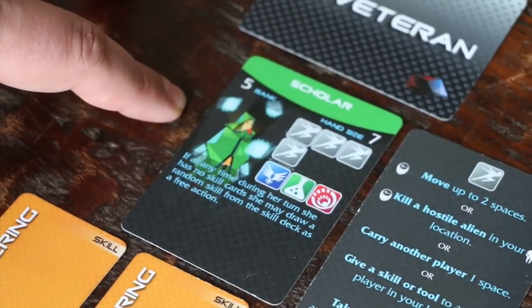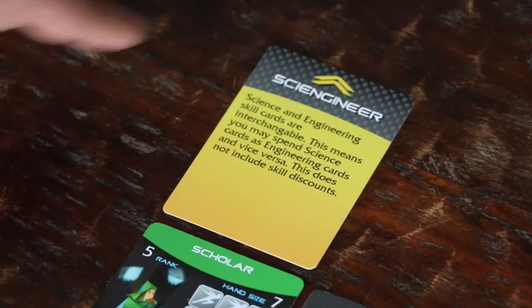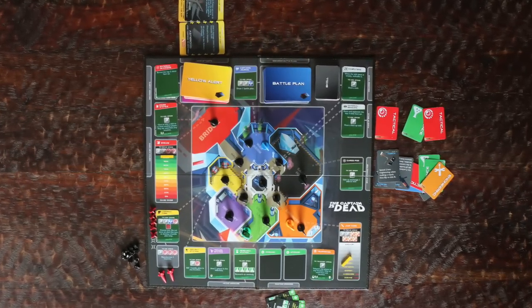For my third character, I'm going to choose the Scholar. Her veteran ability is Sci-Engineer, which will allow us to interchangeably use science and engineering cards. With our character choices out of the way and the game board set up, let's do the initial damage to the ship.